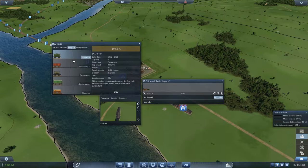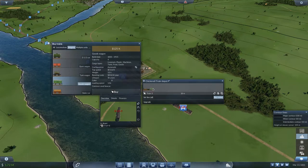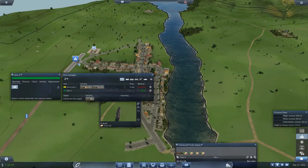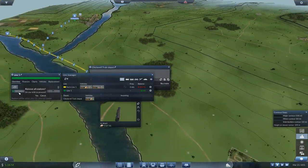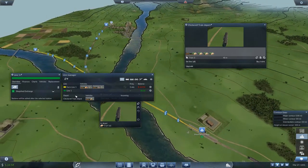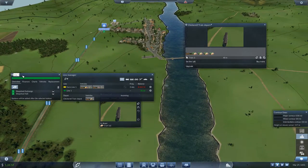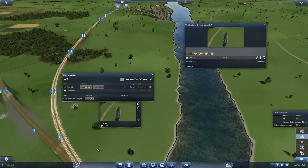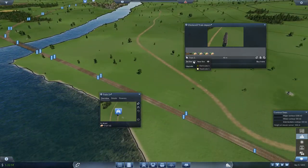I'll buy a little train here and grab some food wagons, setting these to food so the train knows what to carry. Then I'll set up the food line — this train is going to go from the station where food is processed over to the town station. This will be called Food Line One and I'll give it a more yellowy color. The Farm Line gets a darker color so we can distinguish between the two. You will be assigned to the food line.